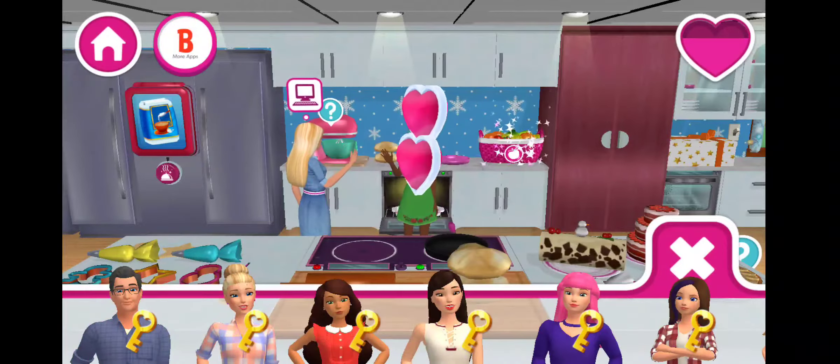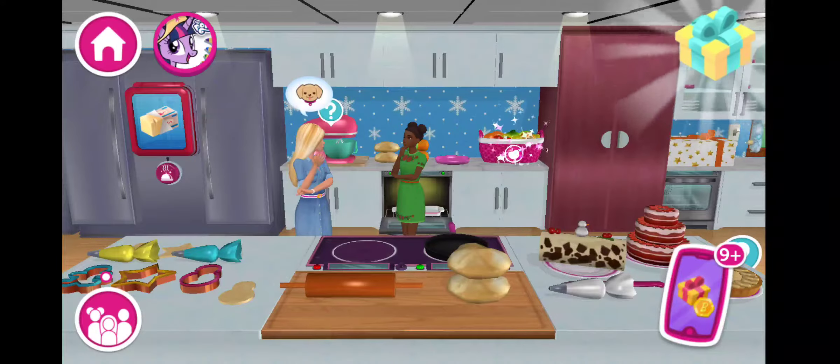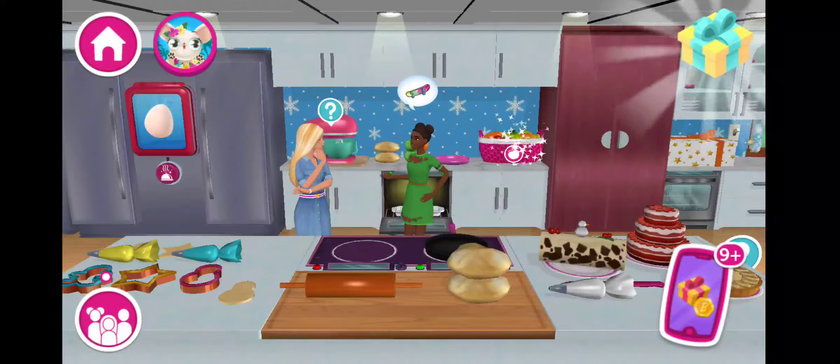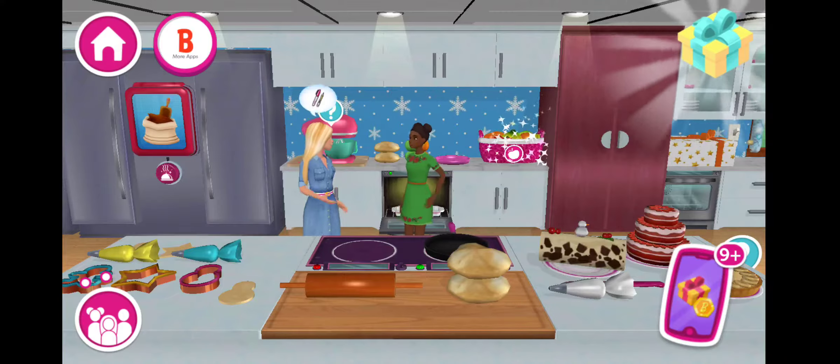The gang is all here — my friends, sisters, the puppies, Blissa, even mom and dad. To add anyone to the dream house, simply drag them into the room. We can't wait to play with you. We're going to have so much fun.